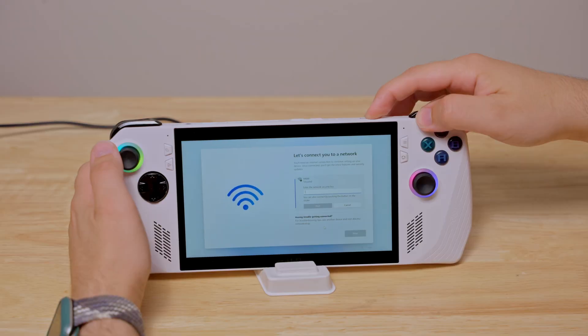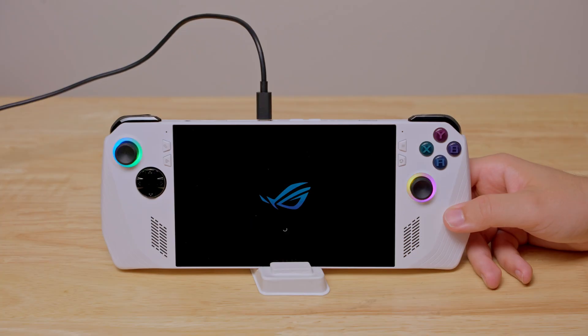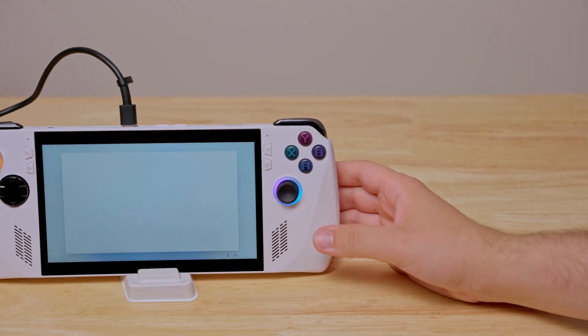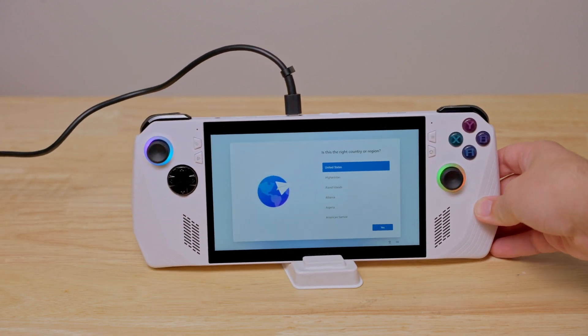Unfortunately it means you need to hard reset the device. Hold the power button until the system completely turns off, then turn it back on — that's going to restart the entire setup process. Now here's the important part which a lot of you, including myself, missed because it's not obvious and it's not intuitive.